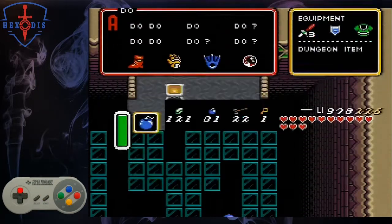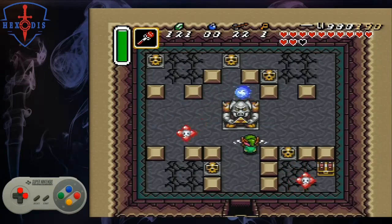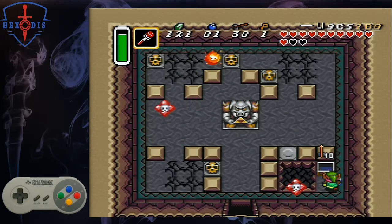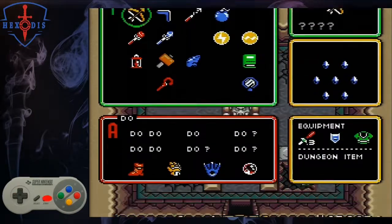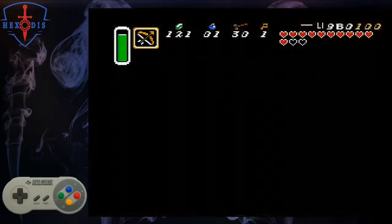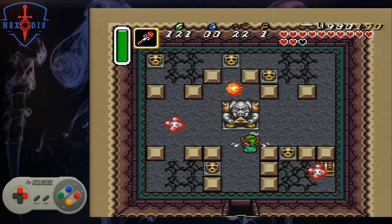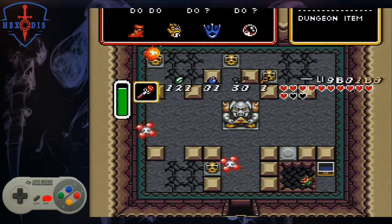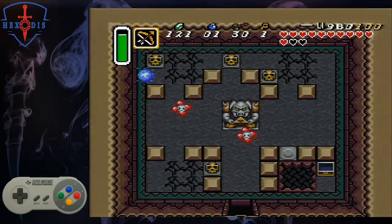There are a couple ways to do this room. Optimally, you will do the room like this: walk in, move to the right wall, place a bomb, pick it up immediately, throw it over the pot, pick up the pot, and throw it. Collect the chest for arrows if you need it, and fall in the hole and switch to your bow. If you have powder, just powder the anti-fairy so it's not in your way. Bomb the floor and fall down.